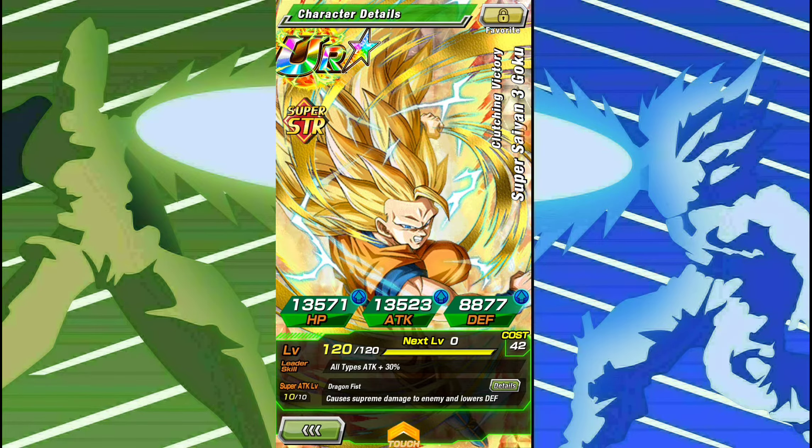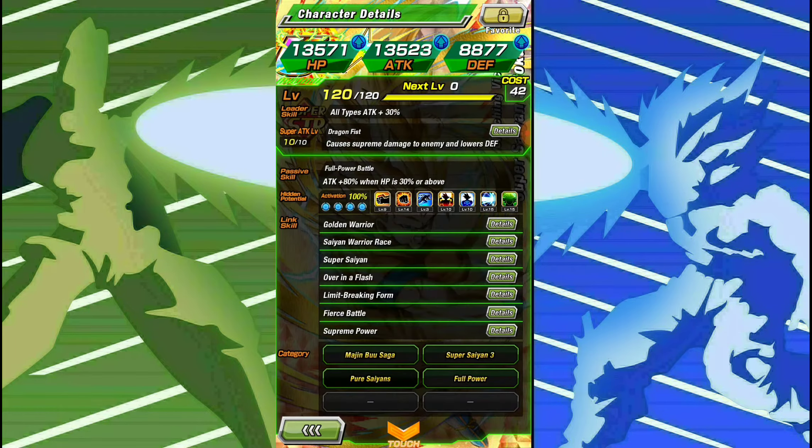Leader Skill is All Types Attack plus 30%, which was godly when this unit first came out. When he was just a regular SSR, it was 25%, which was a godly Leader Skill back then because we didn't have all these percent leads. Super Attack is Dragon Fist — causes Supreme Damage and lowers defense. Passive Skill is Full Power Battle: Attack plus 80% when HP is 30% or above. For potential buffs, I gave him 9 additional, 14 crit, and 3 dodge, which is very solid.